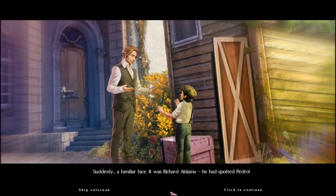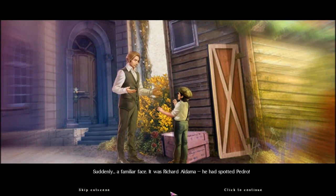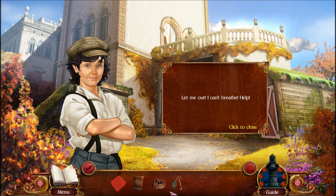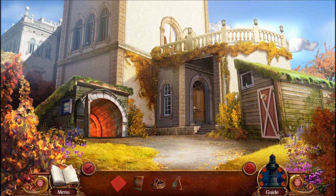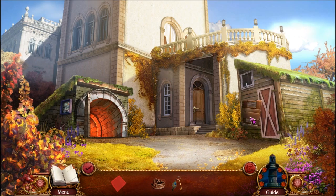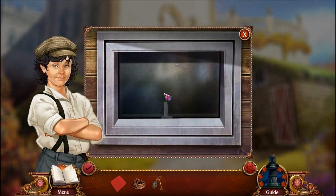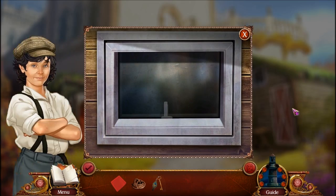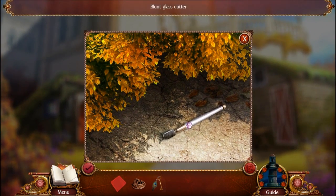Suddenly a familiar face — it was Richard Aldama. He had spotted Pedro. Poor Pedro — I couldn't believe Richard locked him up. I had to get him out. 'Let me out, I can't breathe, help!' Pedro is locked in the door with no discernible lock whatsoever. Whatever — put the stool there and then look here. 'Let me out!' 'Oh, it's you, Miss Nightstone.'